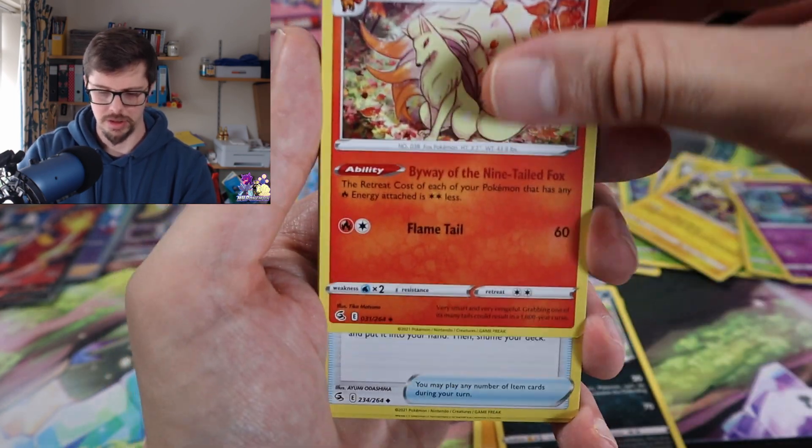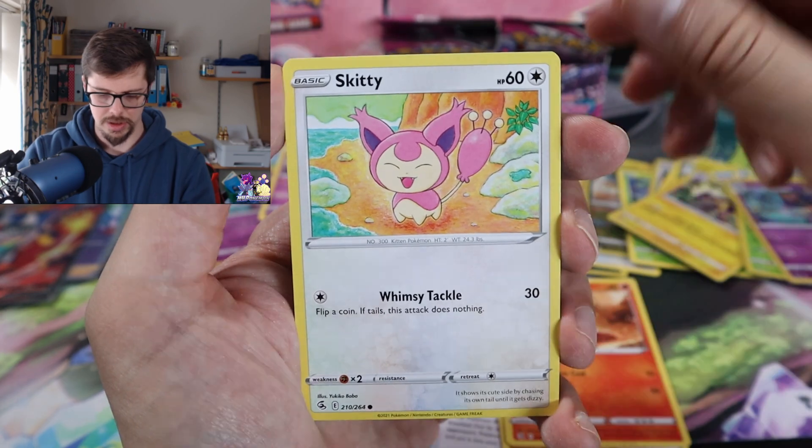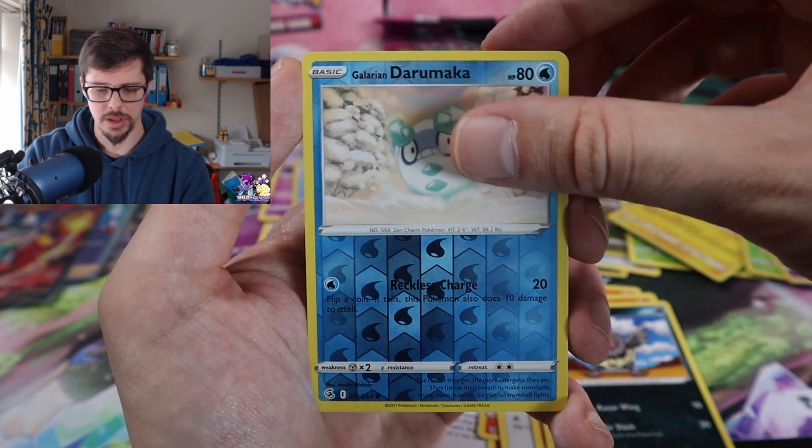I'm hoping for a hit here. Nice Ninetales card there, Farewell Bell, Gligar, Slugma, Skitty, Phanpy, Vullaby, reverse holo Galarian Duralugon into—